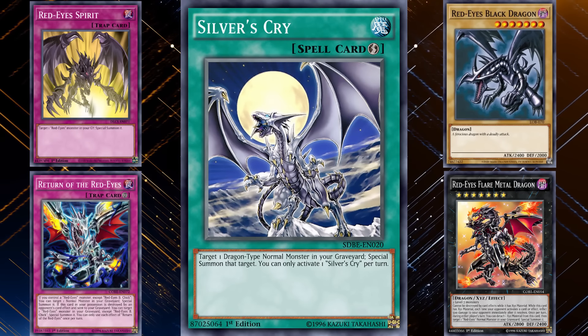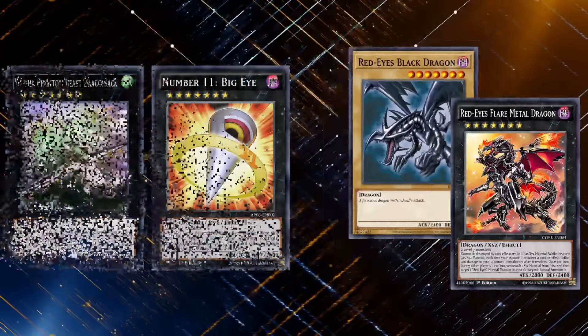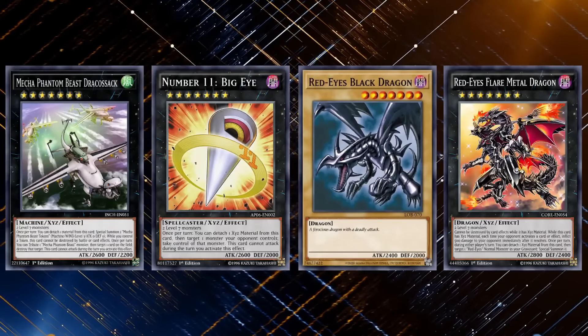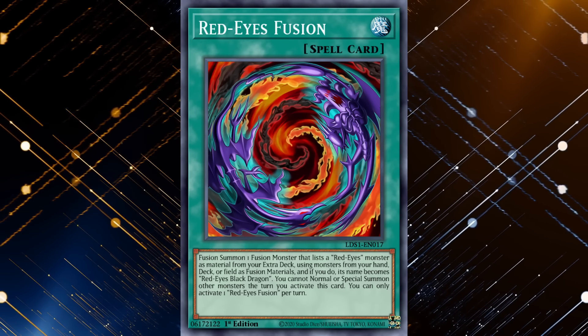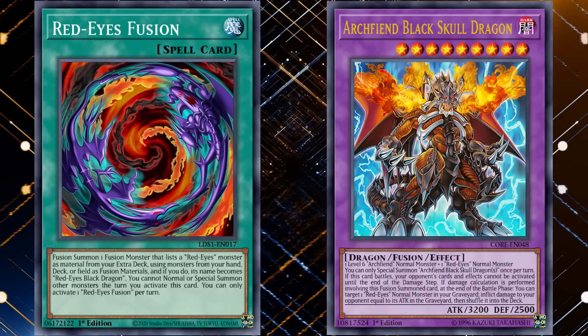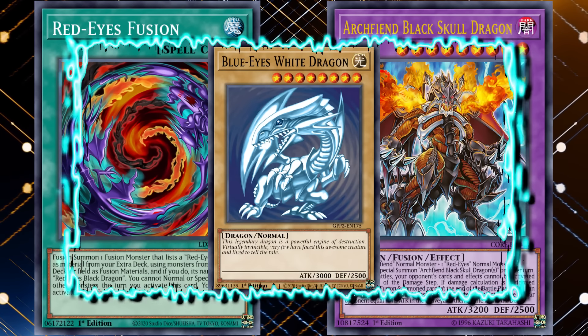Even most of the monsters being level 7 helped the deck, as the game had powerful rank 7 Xyz monsters you could play, like Mecha Phantom Beast Dracosack and Number 11 Big Eye. However, as stated before, the fusion aspect of the deck was just too slow. Red-Eyes Fusion's restriction gave you no advantage outside of making a monster with high attack, and the fusion was barely makeable due to how the Red-Eyes archetype was built. The deck mostly saw casual play, but didn't impact the meta like its counterpart, Blue-Eyes, did.